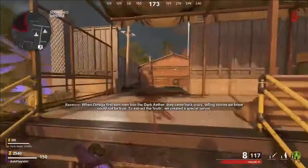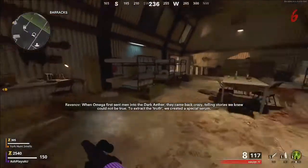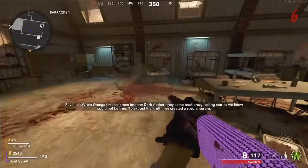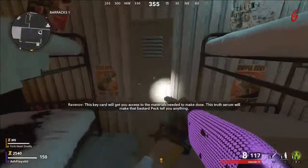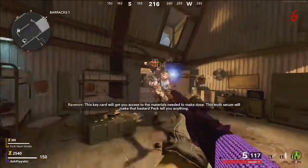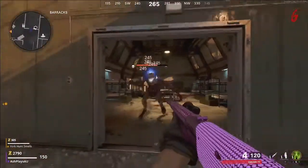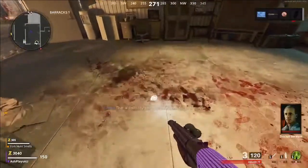Once you have the locker key collected, you want to make your way back into the barracks area, and next to each set of beds you'll see the lockers you can open. Use the key, open up the lockers, and as you go through there will be one, maybe two of them that will spawn a Mimic. You want to fight the Mimic, take it down, and if you're lucky it should drop a part you need for the ray rifle. I got mine there — I'll take down this Mimic, and when I go back you'll see the barrel on the floor. You collect that part, you're ready for the next step.